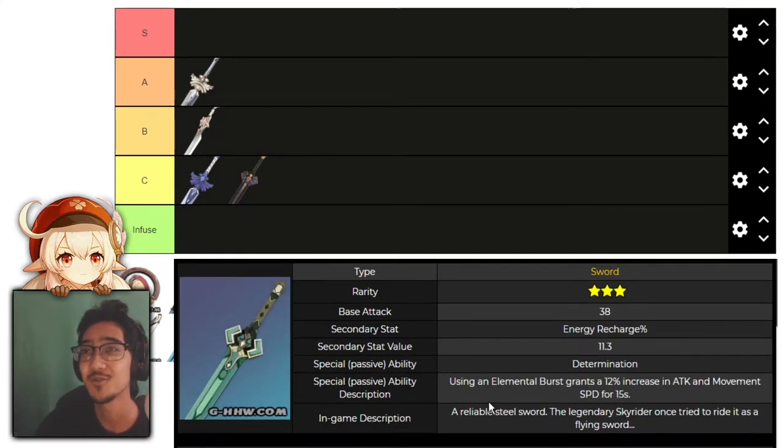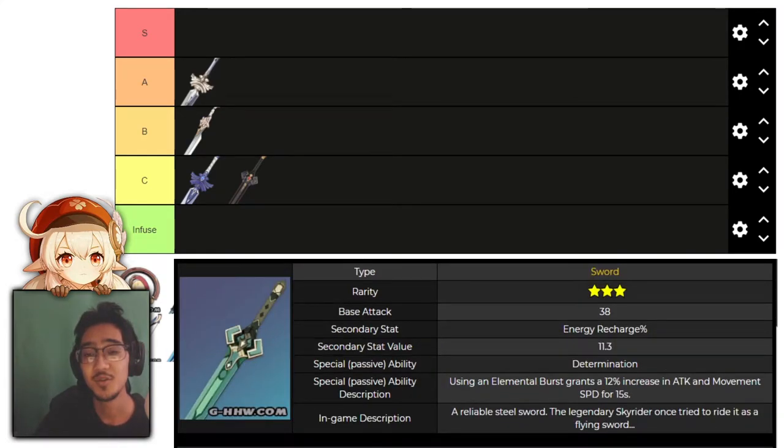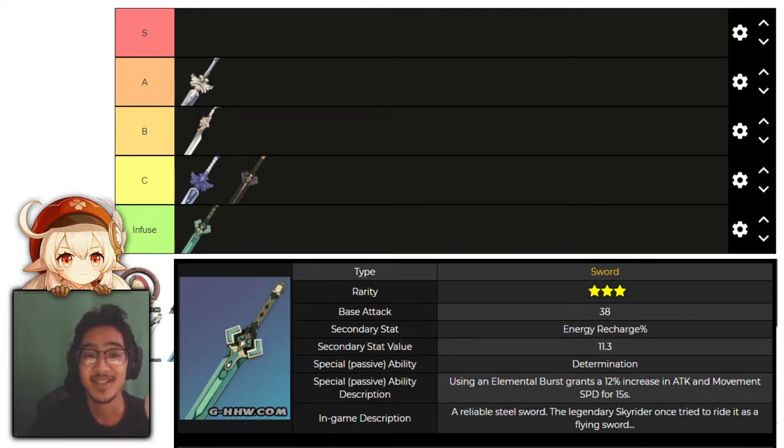Next, we have Skyrider Sword. Using an elemental burst grants 12% increased attack and movement speed for 15 seconds, going up to 24% at R5. This one's kind of trash. You could use it on a support for the energy recharge stat, but the passive effect of attack and movement speed doesn't really benefit supports. Early game, you should just focus on damage stats — don't worry about energy recharge and ult spamming. Just get high stats and you'll be fine.